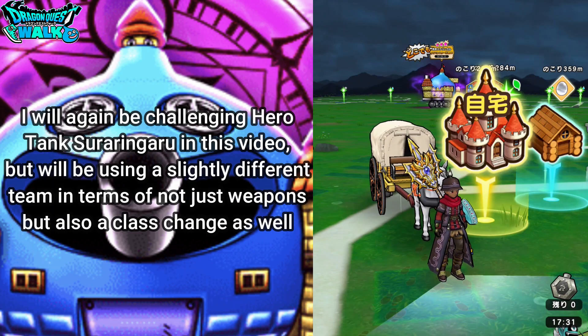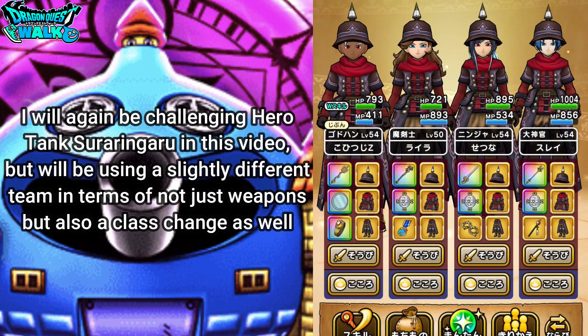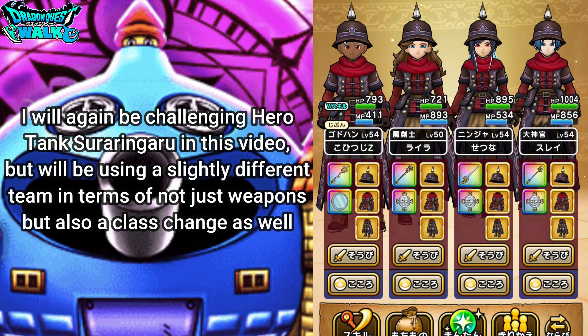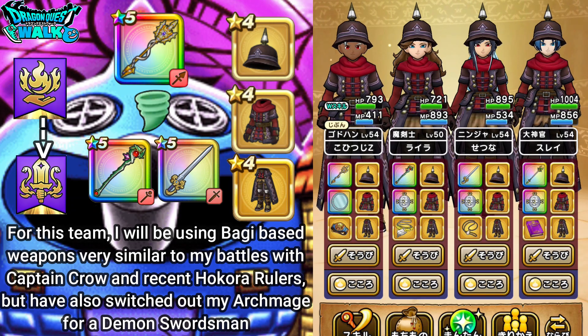So with this battle, this is actually going to be with a slightly different team than before — not just with the weapons that I have on, but also with one character's class. Here you're going to see my characters equipped with the treasure hunting gear: the treasure cap, the treasure coat, both with the chest and the leggings.